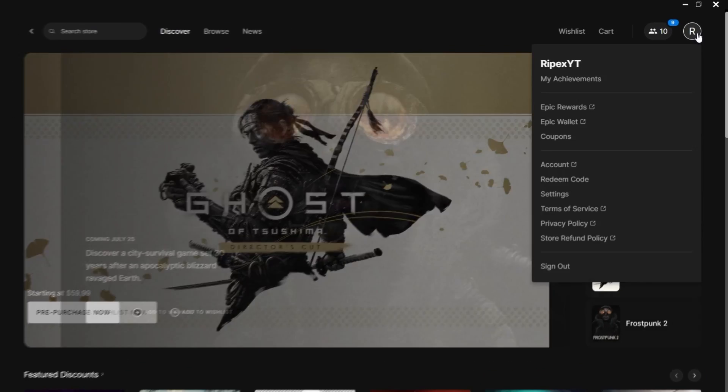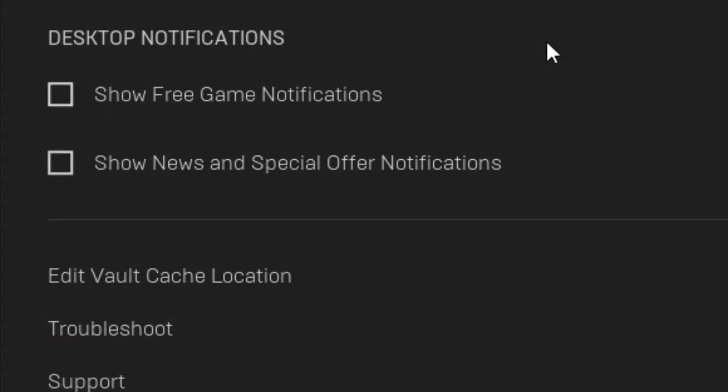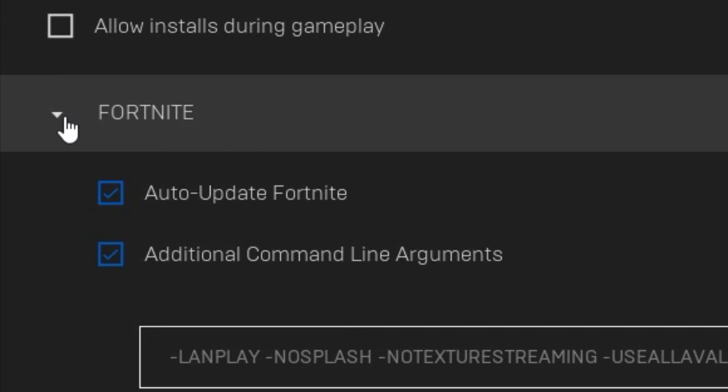First of all, you need to open up your Epic Games Launcher and open up your Epic Game settings. After that, scroll down and go for your desktop notification and make sure to turn off your game notification and special offer or news notifications. Uncheck this box.